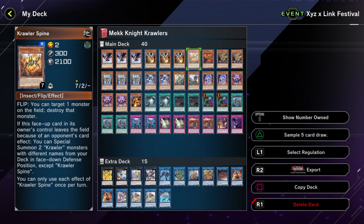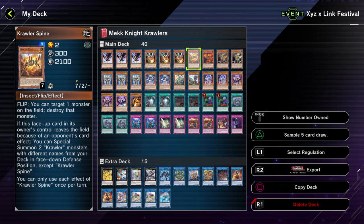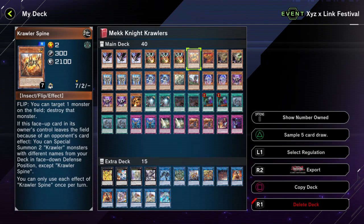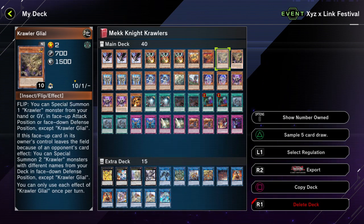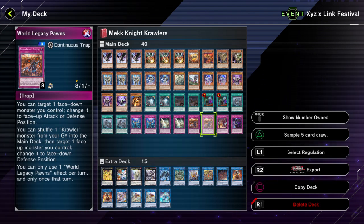The Crawler Engine is the reason why I play three copies. One copy of Spine, one copy of Axon, and two copies of Glyle — each for individual reasons. Spine is an easy pop on the field. Axon can pop any annoying Spell or Trap cards. Glyle is there simply to recycle those two and also to help get your X-Crawler onto the field, just in case you end up drawing it — because you don't want to draw it, it's a massive brick in the hand. And then to finish it off, you have World Legacy Pawns to flip your monsters face up to get their effects off during your opponent's turn.